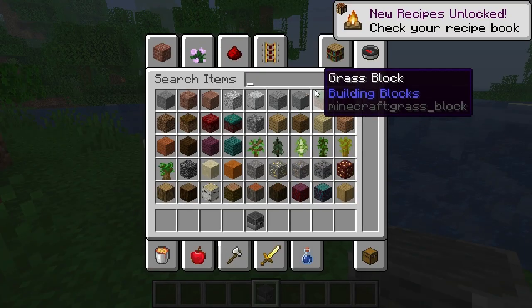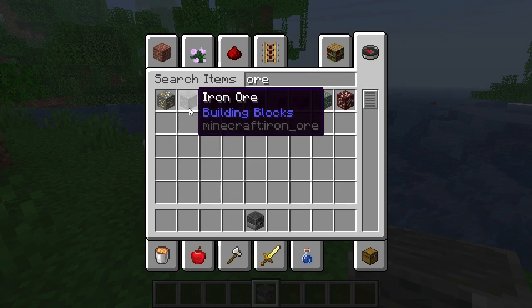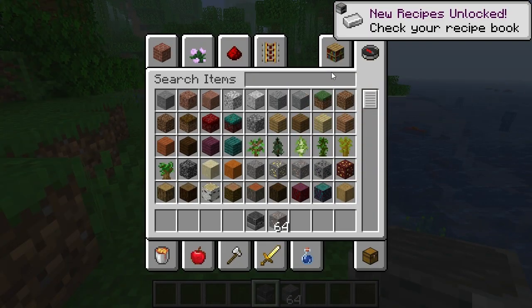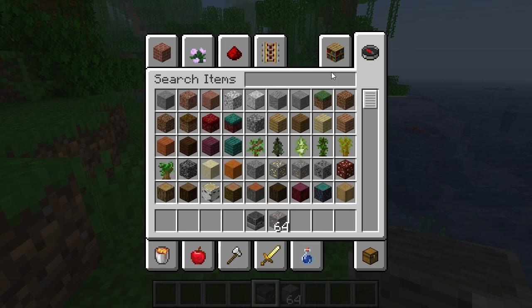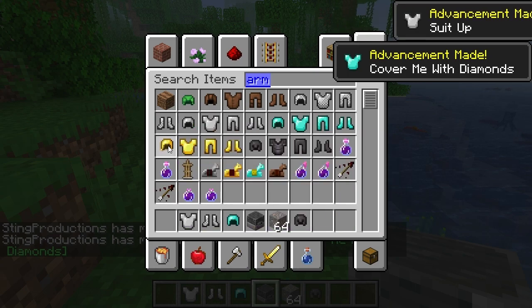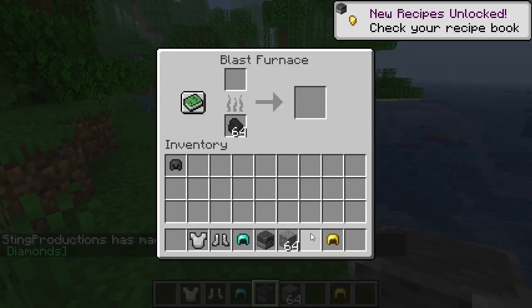What it does is it smelts ores at twice the rate as a regular furnace. So it can't smelt just anything — it's mostly just ores, but it can also smelt metal armor. So metal armor would be iron, chainmail, and diamond — and I guess netherite. I've actually never tried netherite and gold, but it won't do leather. Should we see what happens with netherite?